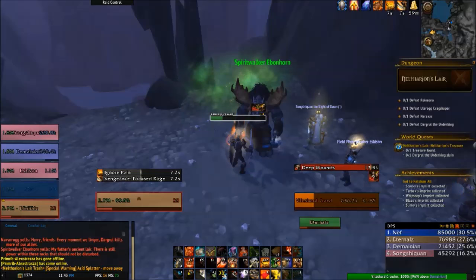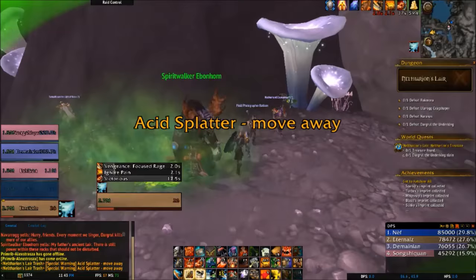What's up everybody, Eternal Fire here. Today we're going to be doing the achievement 'Gotta Catch Them All' in Neltherian's Lair on mythic difficulty. At the very beginning of the entrance you're going to see Spirit Walker Ebonhorn.